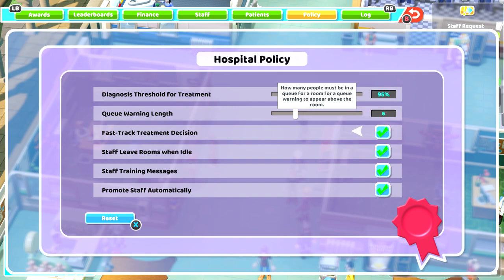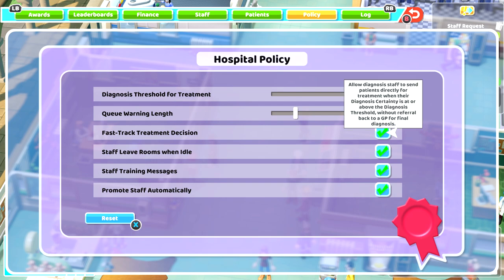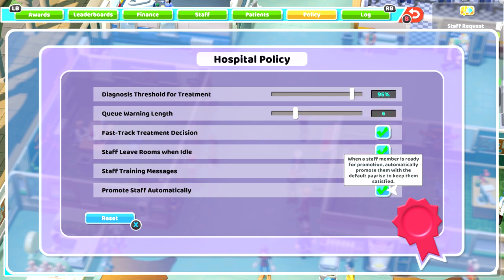The higher you raise the diagnosis threshold the better, but you've got to have enough testing equipment. Queue warning length — six is fine as the default. Fast Track Treatment is quite important: it allows diagnosis staff to send patients directly for treatment when certainty is above the threshold, without going back to a GP. Normally they'd go back to the GP to be told where to go. With this enabled, it skips that step, which is vital.